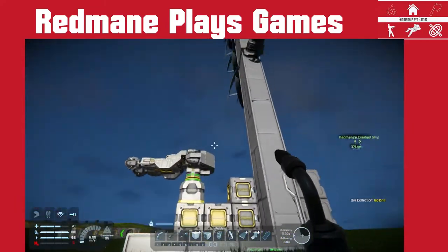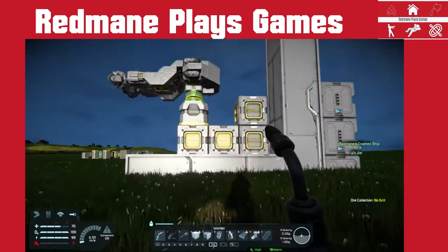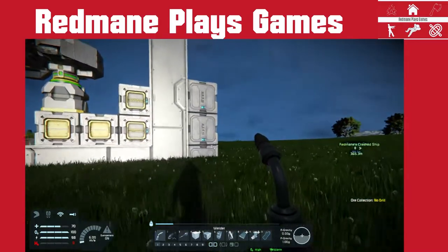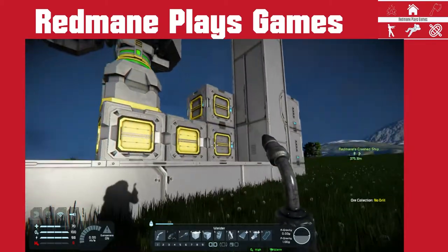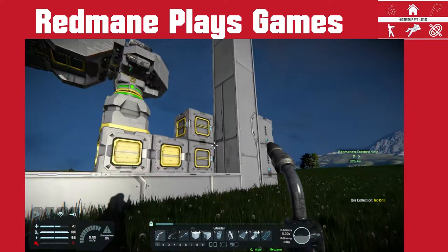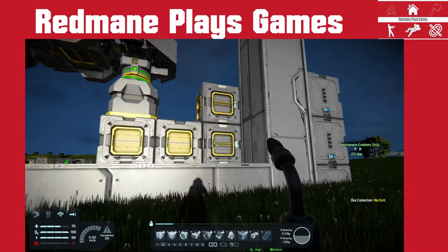Hello, welcome back, this is Redmane Plays Games, I am Redmane. Today I wanted to show you how to make your first projector. Right from the get-go, once you have your little ship set up — you could even upgrade to a bigger refinery and assembler if you wanted to — the very next thing I like to do is set up automation. So what I wanted to go over today is how to do that and a couple of blocks that you need.